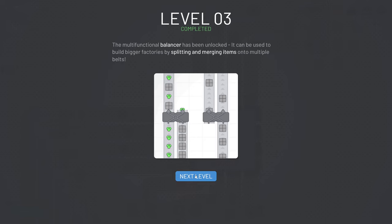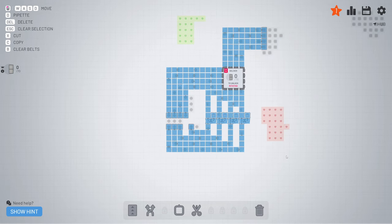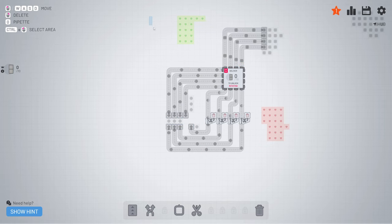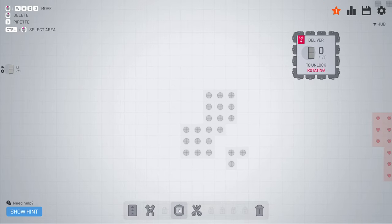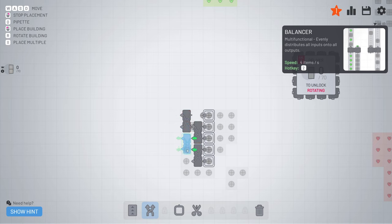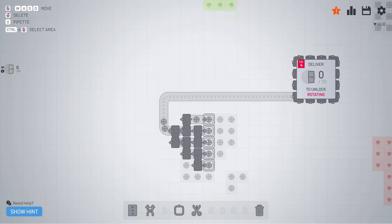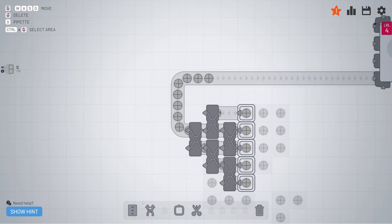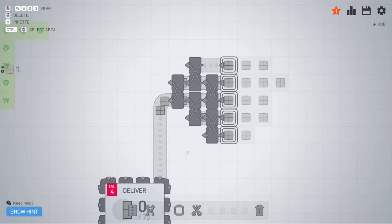Now we're going to change a lot. This will split and merge the items together. We're going to delete everything and restart a little bit. What I'm doing now is holding control, left mouse button, then select them all, pressing delete, say okay, and then it's gone. We need 5 in total, so I'm going to bring this on this line. Then I'm going to place the balancer just like this, make sure this one is connected, bring this all the way up to here. Now we can see this line is maxed out - you'll get 2 items each second. So this works perfectly.